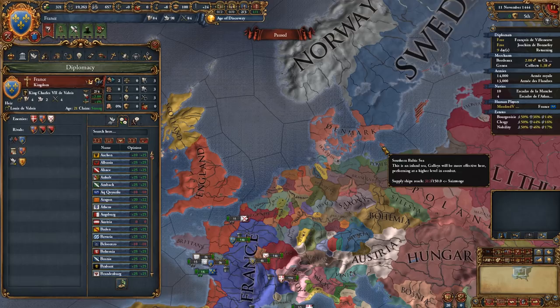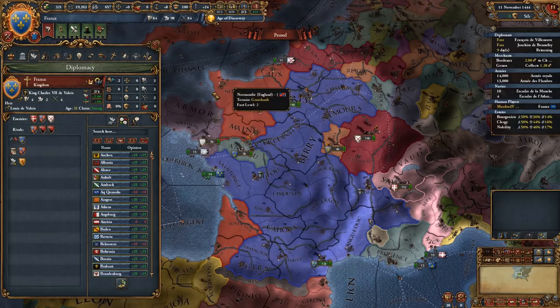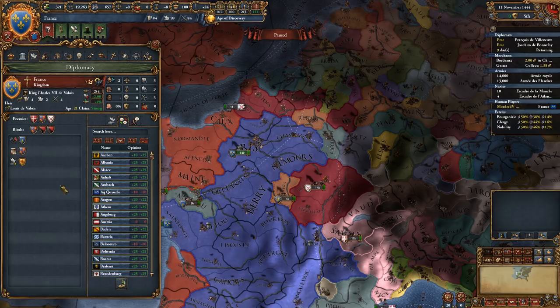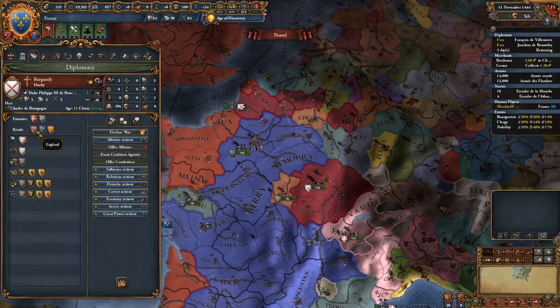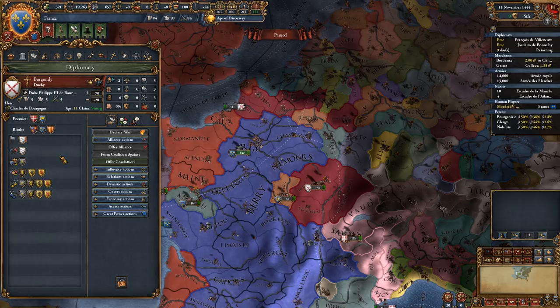Our other enemy is Burgundy - the other major French power who, towards the end of the Hundred Years' War, controls large swathes of France. We probably want to rival Burgundy as well. Sometimes England and Burgundy might not be rivals, so if I rival both Burgundy and England, that's likely to bring them closer together. You need to be aware of those diplomatic issues.